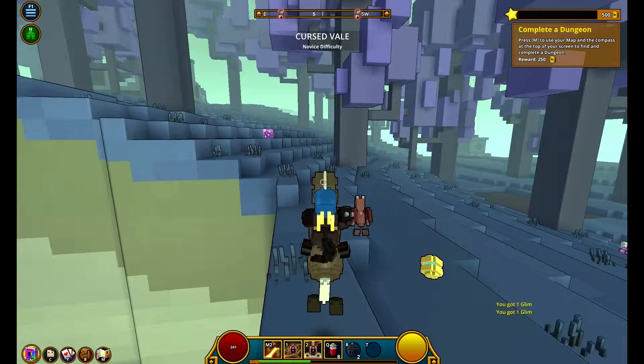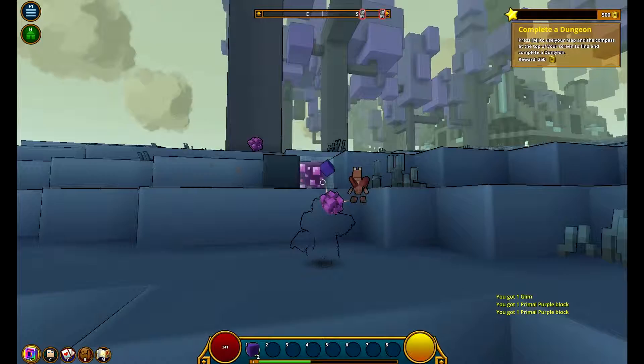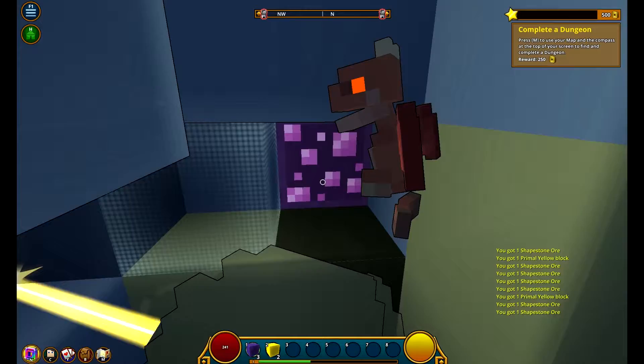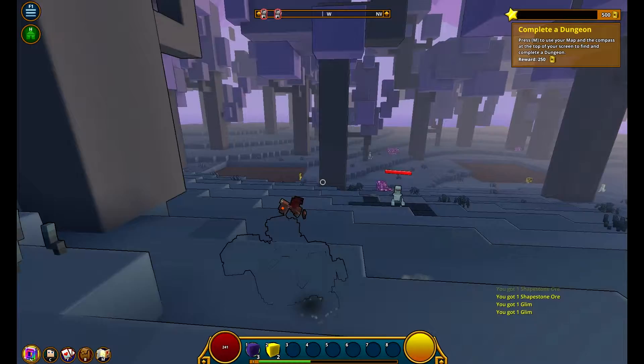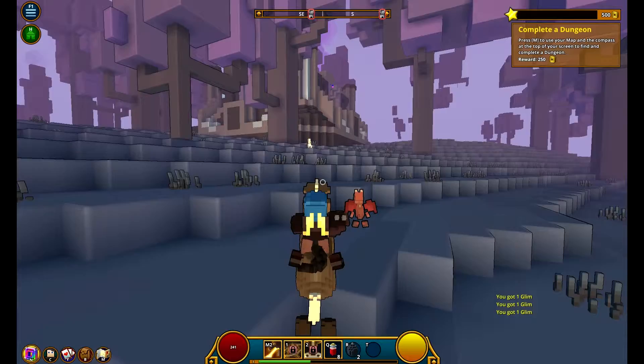You can find dungeons in this game - you can see them listed at the top right. These rocks here are a type of ore called Sharpstone Ore - you can mine it out. Sharpstone and flux combine to make other things, so it's worth collecting. Just watch out because enemies will start chasing you even at higher levels, which is annoying. Let's go do a dungeon.